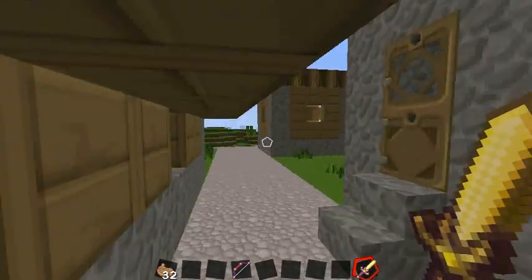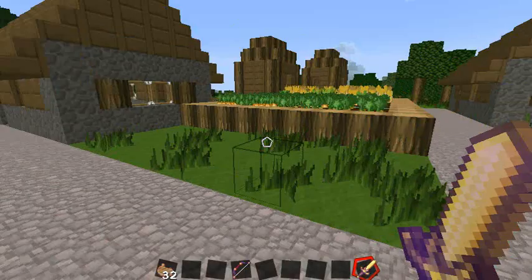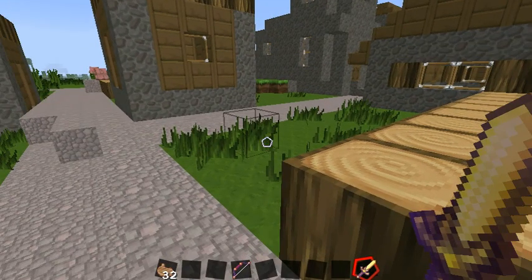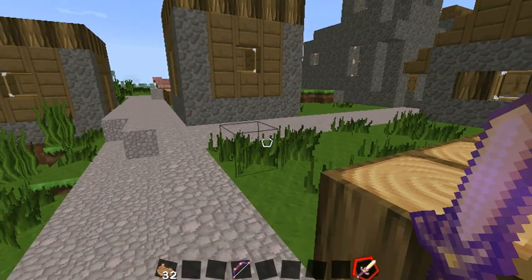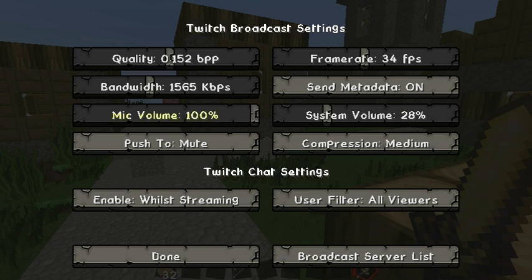In this snapshot, Minecraft allows you to broadcast straight from Minecraft to Twitch TV. To do this you would have had to go to the Mojang website and connect yourself. You may have seen the broadcast settings — I've connected to my channel so you can see all these settings.